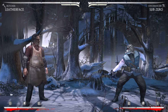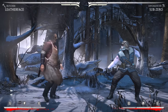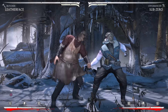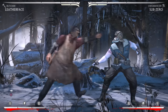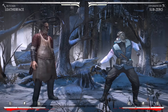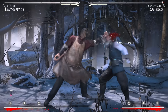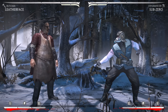He has a lot of tools that transition really well into each variation. Of course, you guys know the best one he has is forward 1-2. Forward 1 is a 7-frame forward advancing high, and this is one of the best punishing tools in the game because it is character length, it has a great hitbox, and it's 7 frames. It's really fast — one of the fastest punishing combo starters in the entire game.